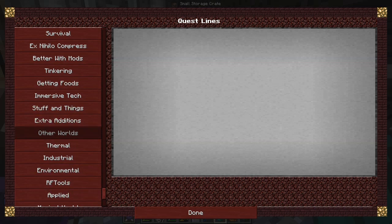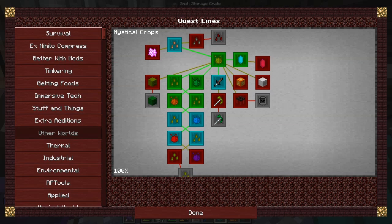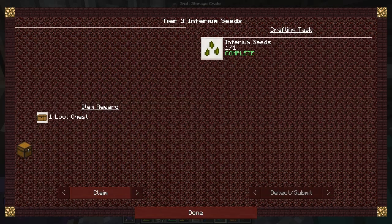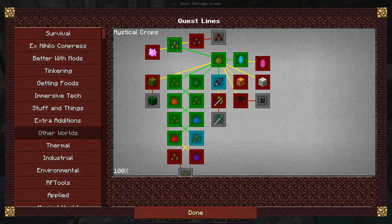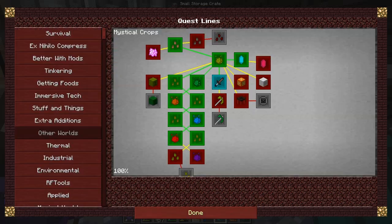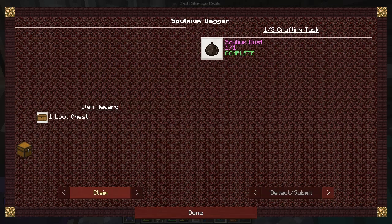Under the water magical crops section I've completed some quests. We completed this one now so let's claim the loot chest. We've completed tier three inferium seeds, superium essence, and even tier four inferium seed. We also got the sodium dagger which we did as well, so we've got a load of loot chests.